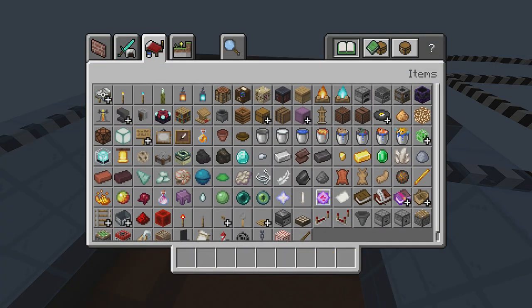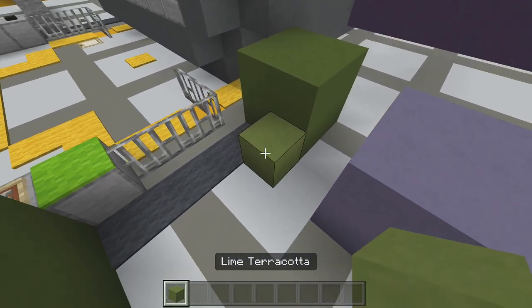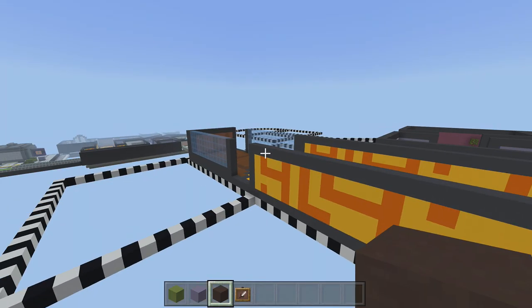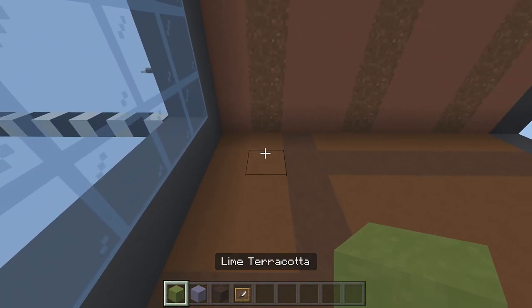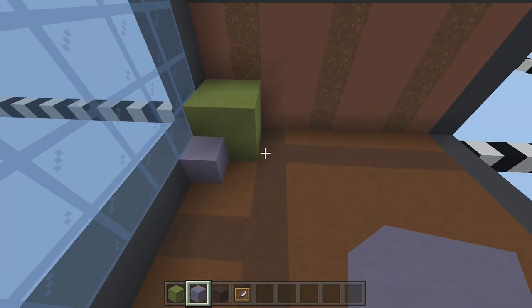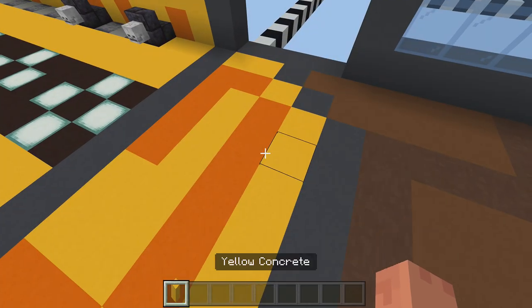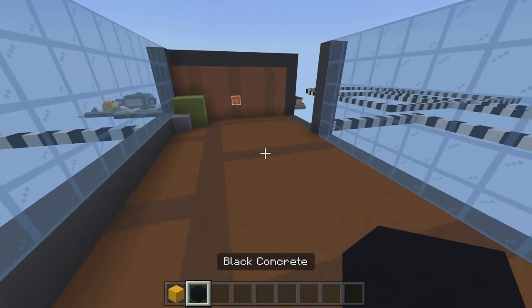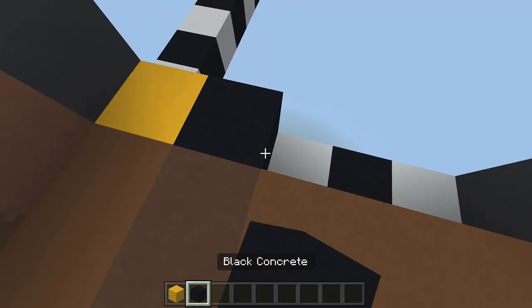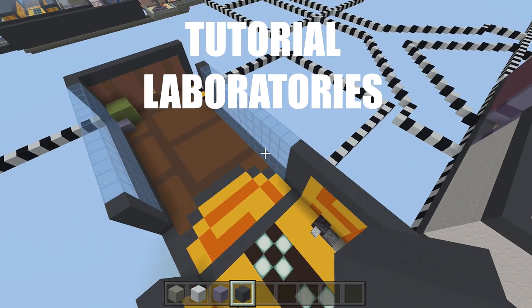For decorations in hallway three, take out lime terracotta, light blue terracotta, and an item frame. Place a four-block lime terracotta box, then another four next to it, and a light blue terracotta beside that. Place an item frame in the middle. Also take out yellow and black concrete — remove the gray concrete off this doorway and place yellow, black, yellow, black, yellow. That's hallway three completely done.